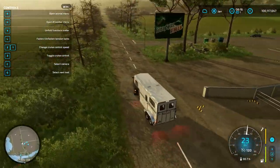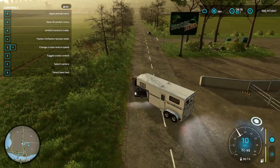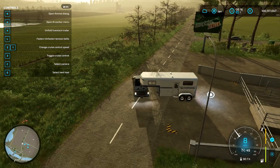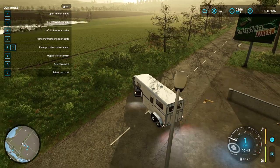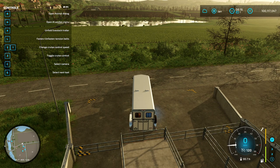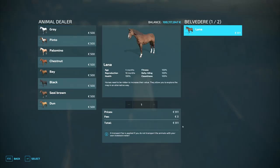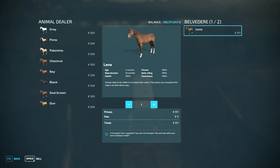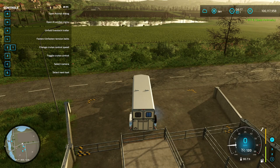And there we are at the animal dealer, so we're gonna back up here. I'll let you see my best backup skills — oops, you did not see that right. Just gonna reverse a little better here, I know how to reverse. Hit R and open the animal dialog, and then you can sell your horse. On the right side you pick the one you're going to sell, hit select, and then you can select sell, say yes, and then the animal is gonna be sold. It's gonna work the same way with all the other animals.